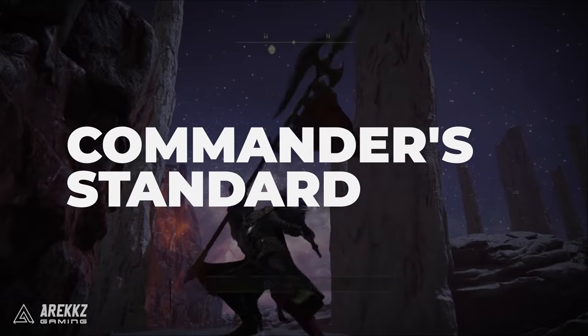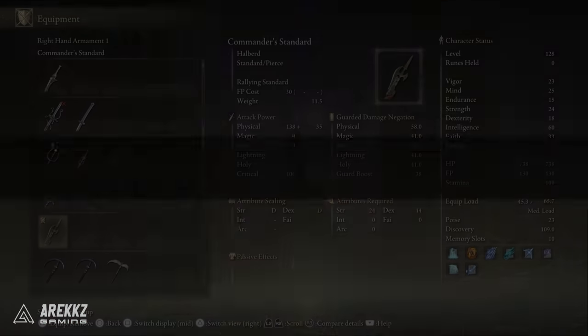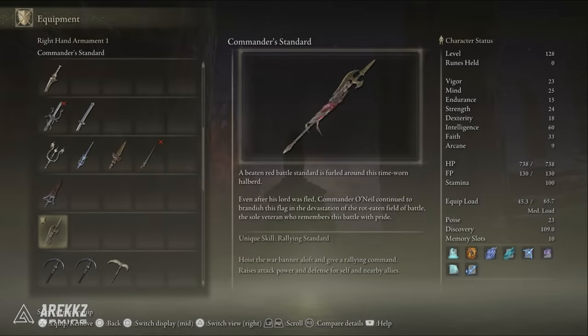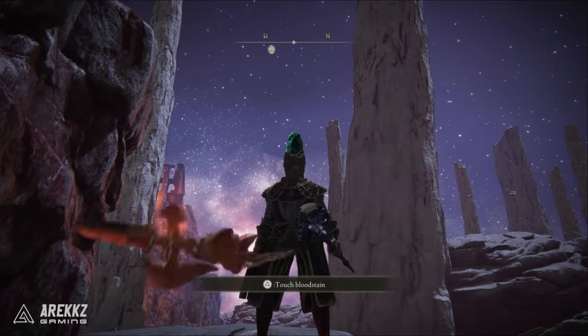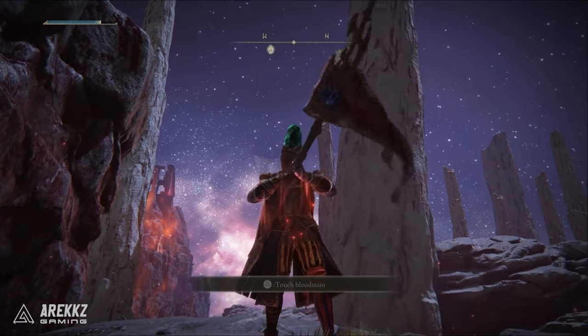We'll start with the Commander's Standard. This is a weapon that requires at least 24 Strength and 14 Dex, but it has a really great ability attached to it where you hoist the war banner aloft and give a rallying command that raises both the defense and attack powers for yourself and nearby allies.